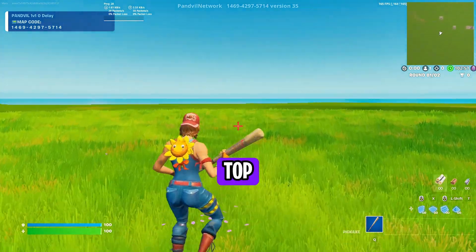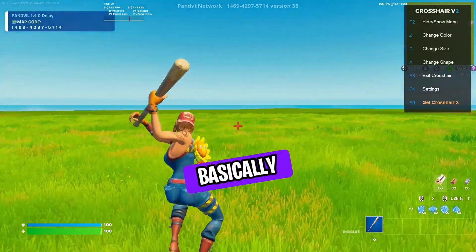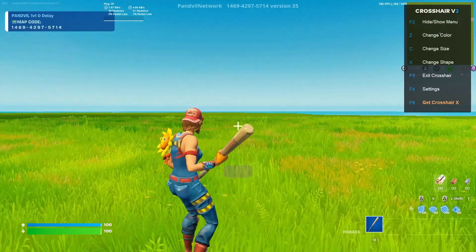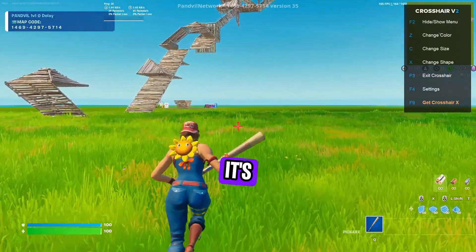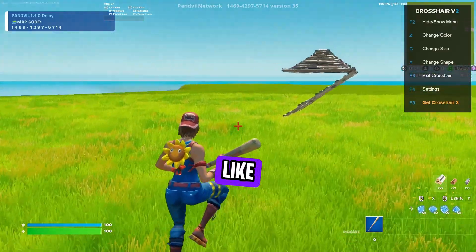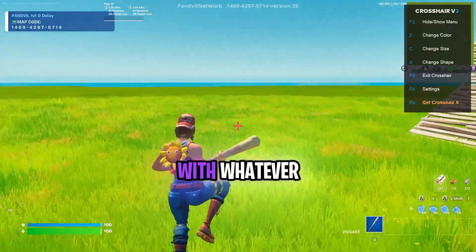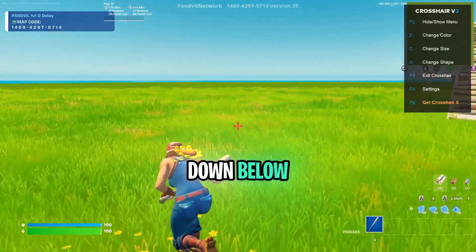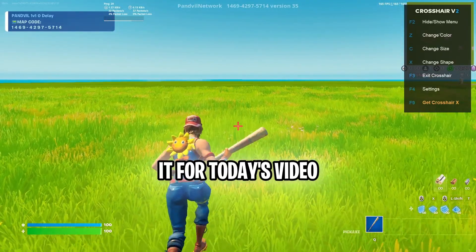And now for the menu on the top right corner, you want to click F2, and then you should see it. Now you can customize your crosshair — it's super OP. Also, it's not bannable for the people that are thinking it's bannable. I really just like the cross, and I have it at the third size. You guys can basically just experiment with whatever crosshair you like, and just comment down below if you need any help with this tutorial. So that's basically it for today's video.